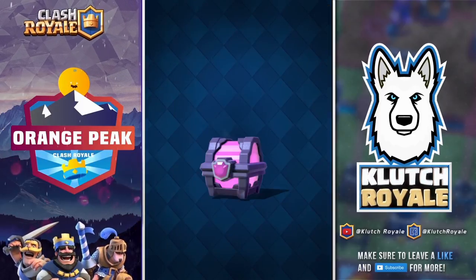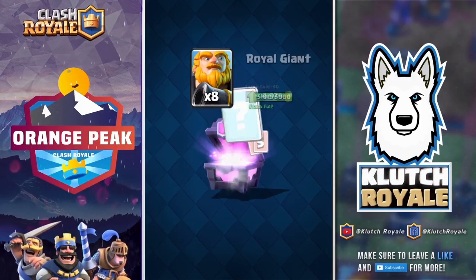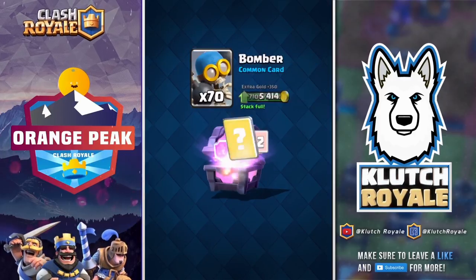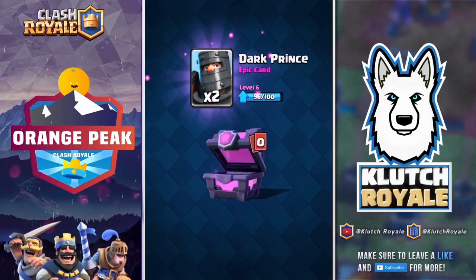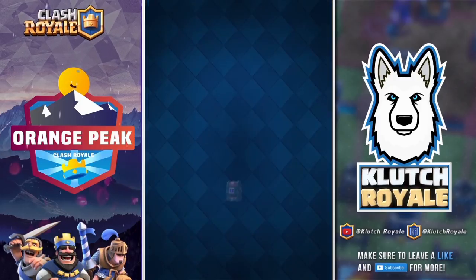Moving on to the magical chest — from that we have more gold, some royal giant, goblin gang, more elixir collector, the bomber, tombstone, executioner — that's always helpful — and some dark prince. Not bad. We need the collector and the executioner.